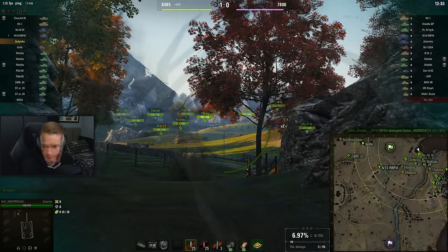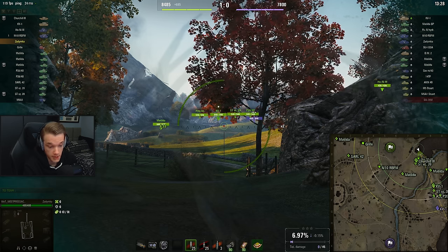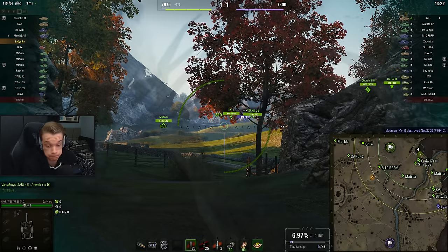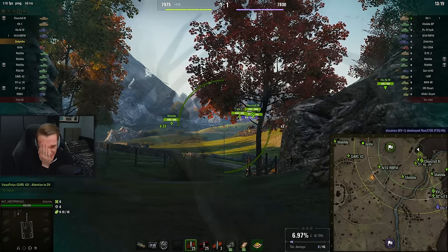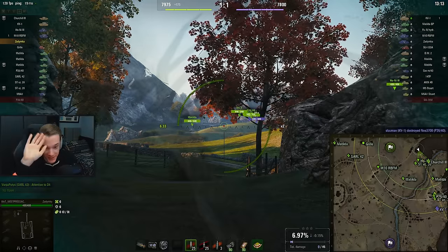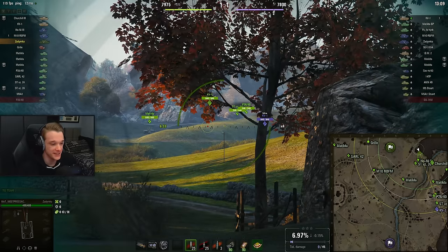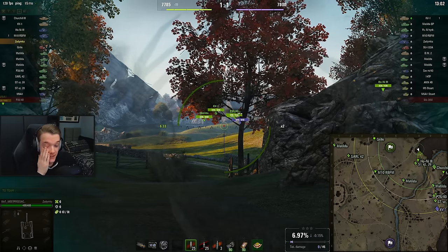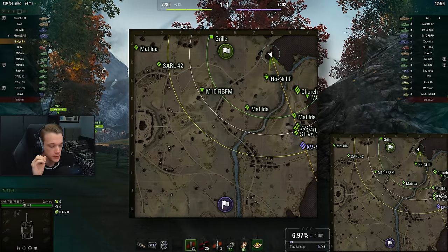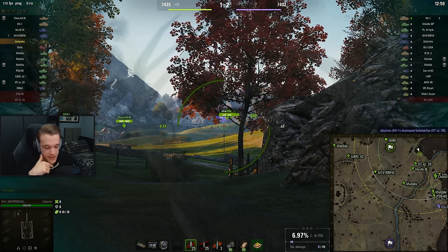Our team has gone this way. There's the KV-1. Goodbye little P26/40. Our map control is less than ideal — it's definitely not good. We own basically nothing at this stage. We've only seen the KV-1 so far. There's a Panzer IV Hydra over there.